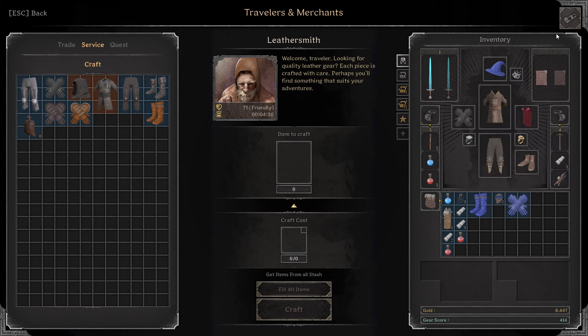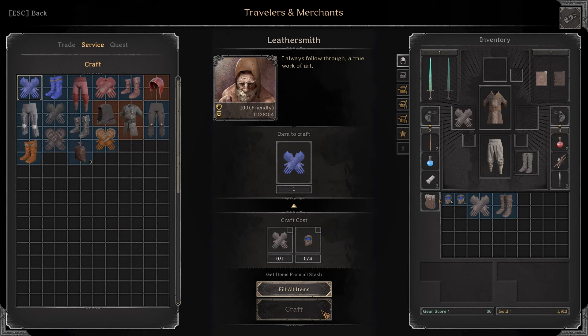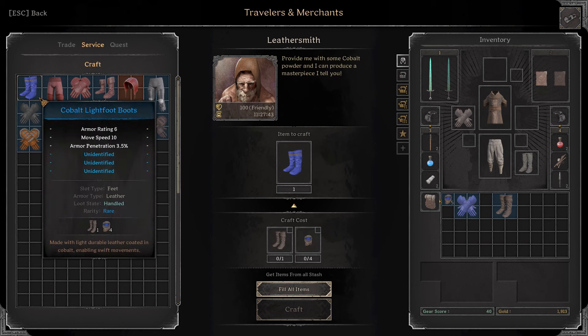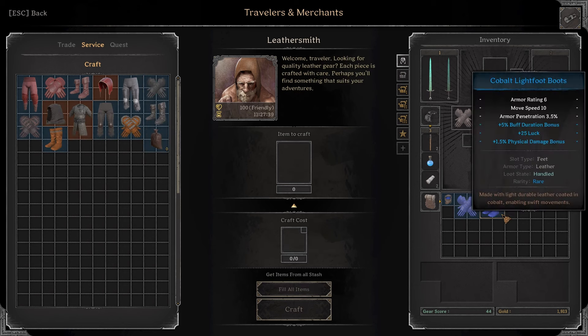Alright, I want to try some gloves. I roll some resourcefulness, armor, and memory capacity bonus — that's pretty bad. Then I get it with some gloves. I roll some buff duration bonus, 2 magical power, and max health bonus. I like these ones, they're pretty good.